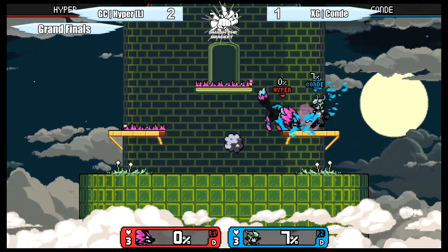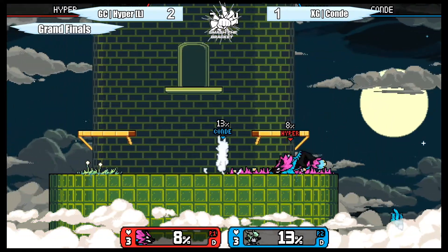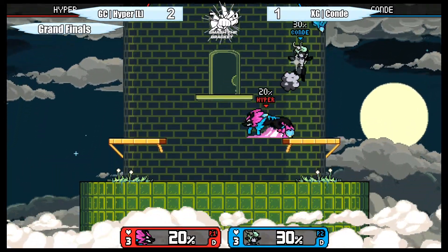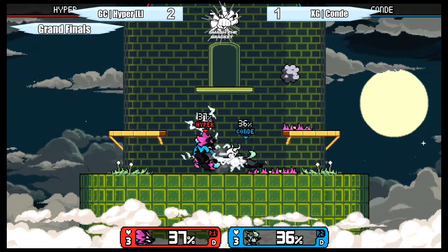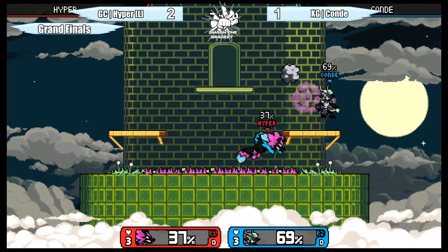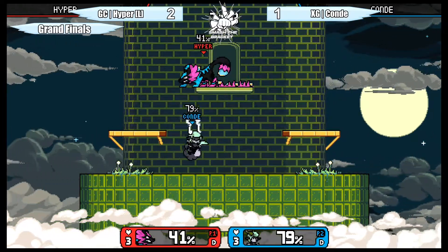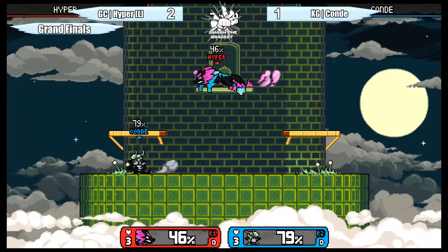A lot of recoveries have been on the lower side — left or right — so forcing Conde to go for offensive recoveries. When it comes to vertical, upward recovery it's a lot better for Hyper to get more coverage and push in. 12 hits away at 79 — the difference is only 30 percent. Hyper is one win away from the bracket reset.